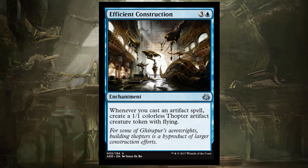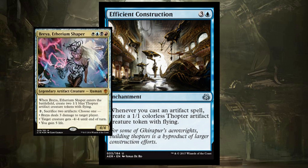Efficient Construction makes Thopters when you cast artifact spells. My Breya Thopter deck gets an enchantment that makes more Thopters, and you cast tons of artifacts.